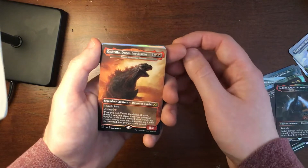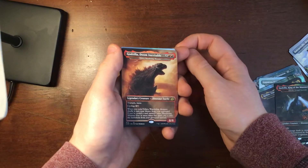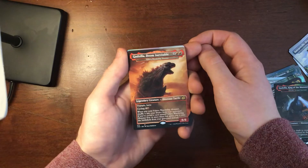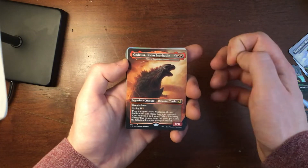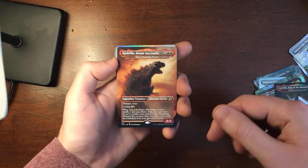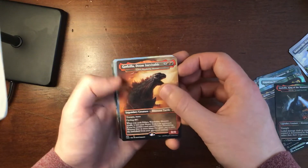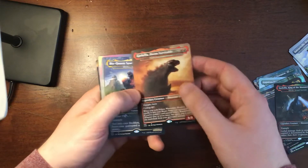This is Godzilla, Doom Inevitable. This art is actually from the 2017 movie called Shin Godzilla, or Shin Gojira, which was not made by the American group Legendary Pictures but was actually made by Toho, the ones that made the original Godzilla movies. It's pretty great — in this one he shoots purple lasers and he has multiple forms. Great film.